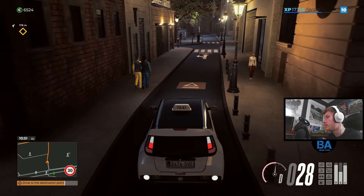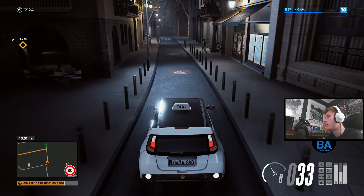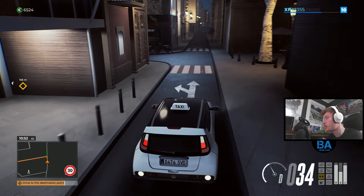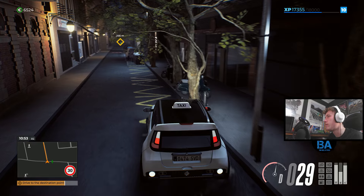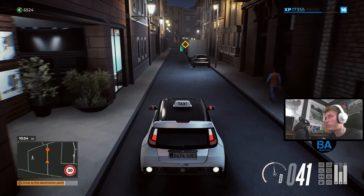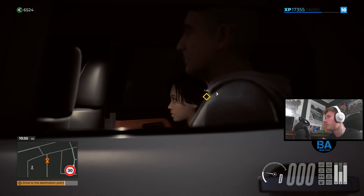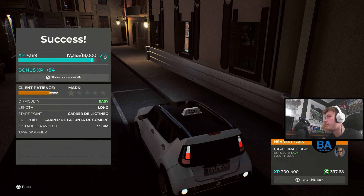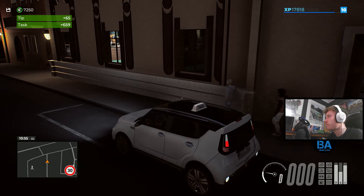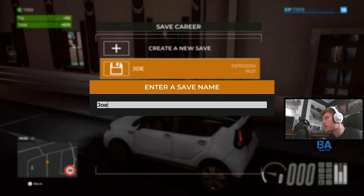Coming up to the drop off. A little look at the new Taxi Life update - a more substantial one than we've had before. Photo mode, driving school, back to it. We'll drop off Diana Villa. Four stars, not too bad - 659 euros. It's a silly amount you get for that.